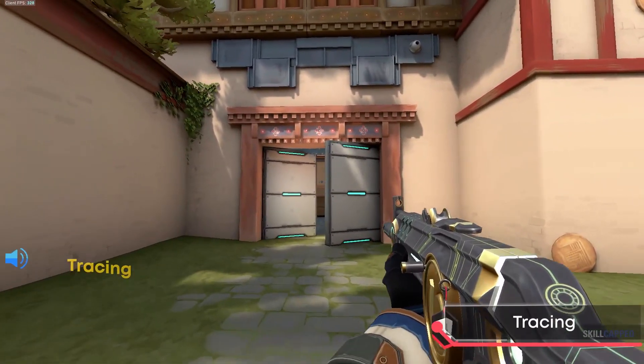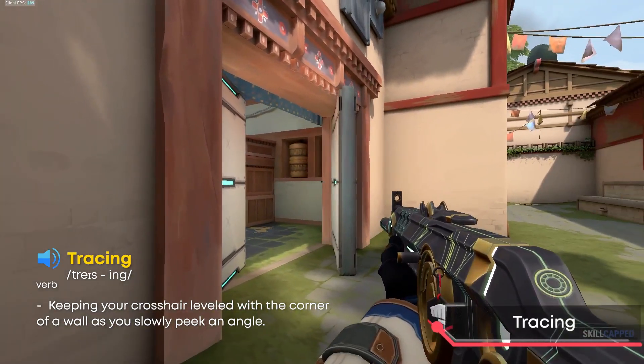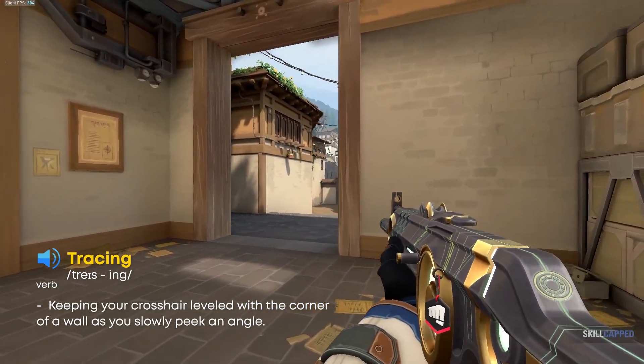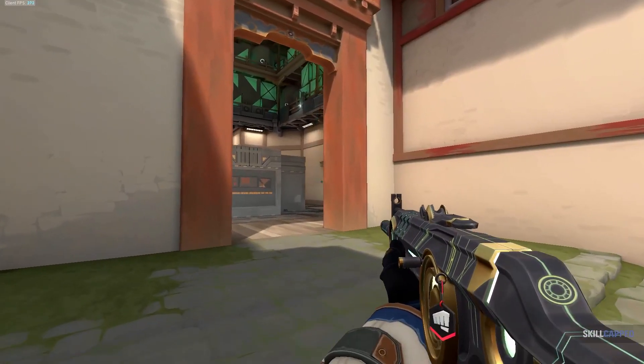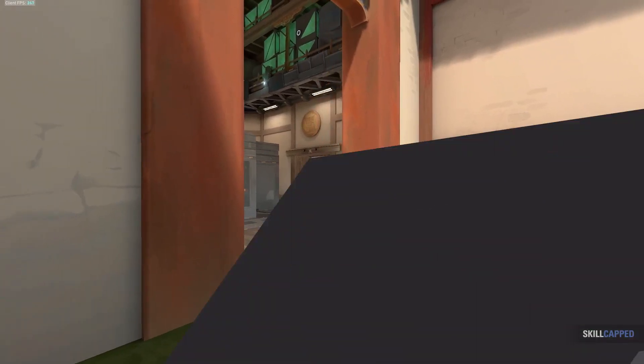Tracing is going to require you to keep your crosshair on the corner of the wall as you walk around it. By keeping your crosshair on the corner of the wall, you'll be able to walk around clearing every single angle along the way, and then if by chance somebody does swing you, you'll be more prepared to deal with it. It's going to take you a lot of practice to master both of these mechanics, but it's definitely worth putting the time to do so.